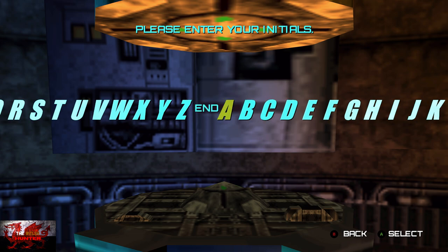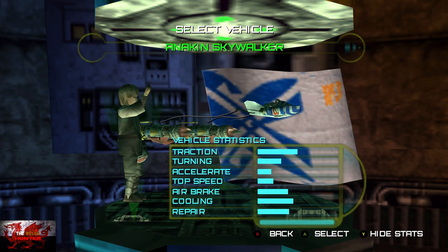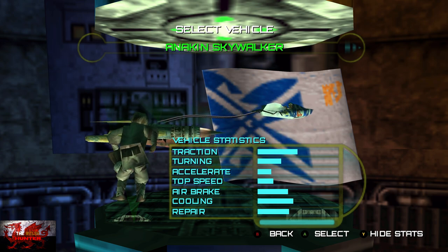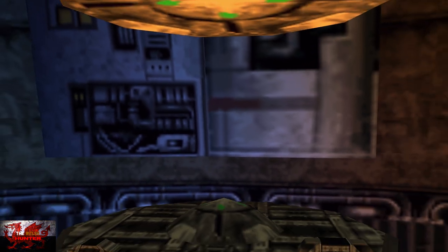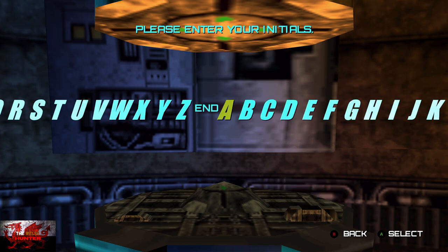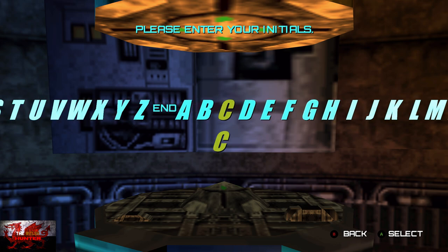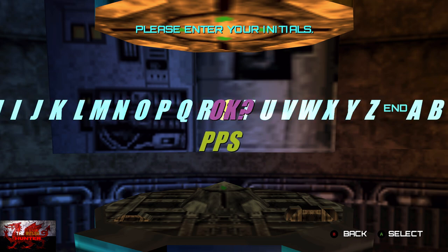Once you are all done, it should say OK in the bottom left-hand corner. If it does say OK, that means you've done it correctly. Then you can just select any initials and click A to end, so it actually creates the save file. Then you can pick a character. Now we're going to back out twice — back out and then click the next empty slot down there at the bottom.